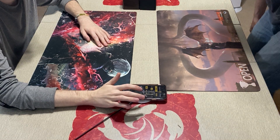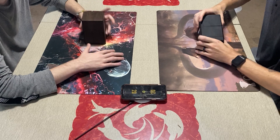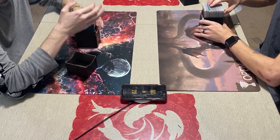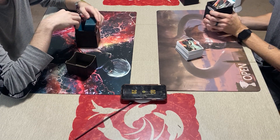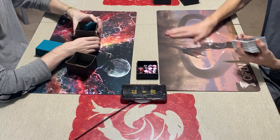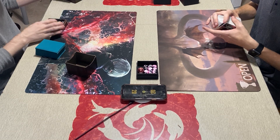Yo, what's up everyone, MTG Twins here. Today we are doing a Modern game — what else should we be playing? This will be interesting; this is a brand new deck that I just got. He's playing a deck called Dredge, and I am playing Humans — Five Color Humans.